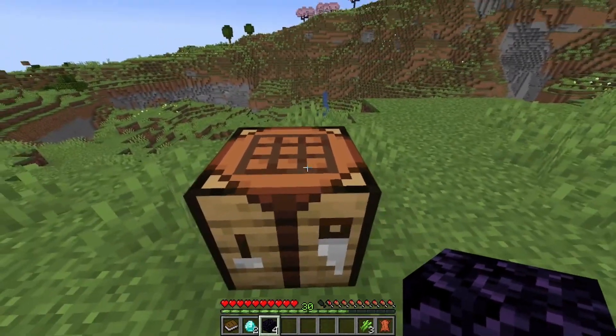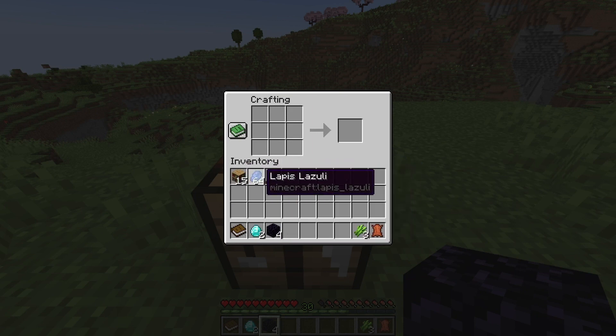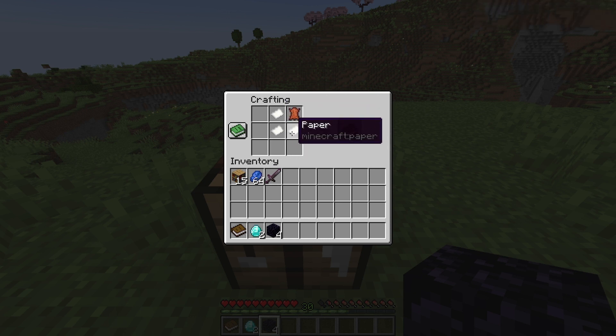With that, let's jump straight into the crafting table to start crafting. We need to first craft a book. You need 3 sugarcane and leather. You're going to use the 3 sugarcane in a straight line to make paper. If you put 3 paper and 1 piece of leather in the crafting table, you will still get the book — it doesn't really matter how you place them. And we're going to craft a book now.